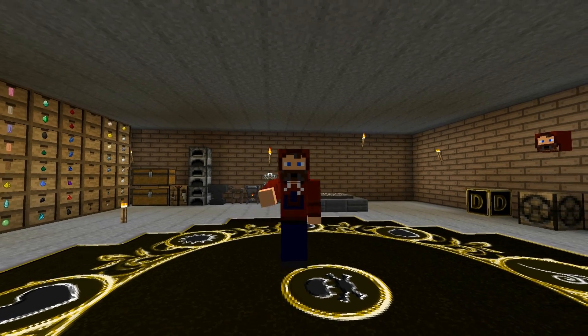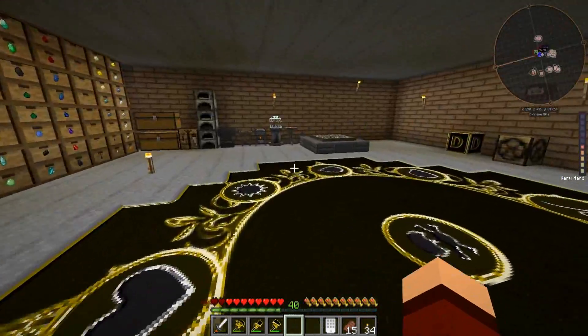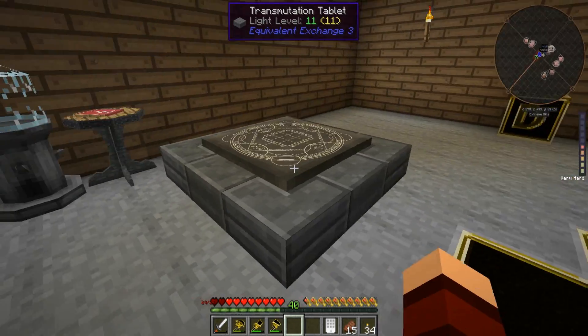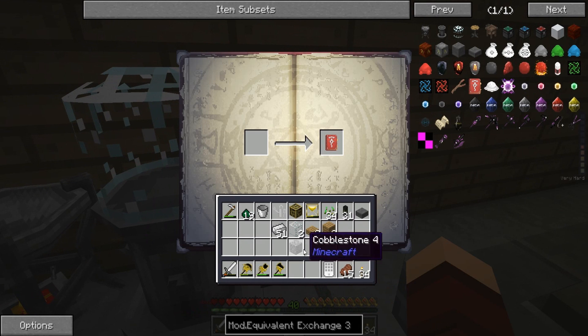Hey guys, welcome back to Buddy One-on-One. We're back in the world of Daybreaker, picking up sheer moments after we left off in the last episode. We made all this stuff from Equivalent Exchange 3, and we derped our way through making this table, but we got it to work. Let me show you what this does.